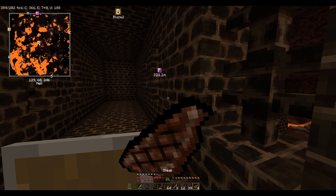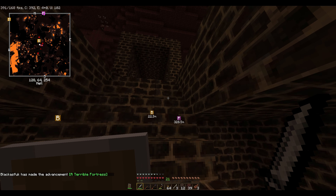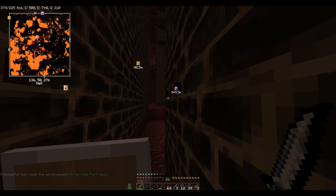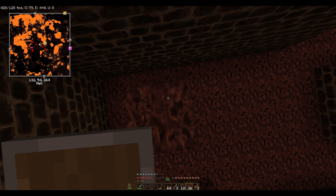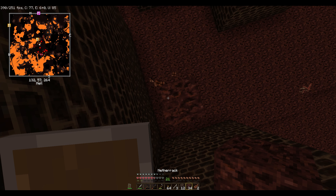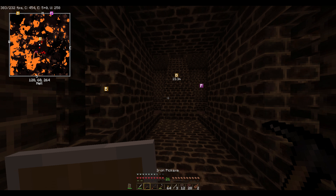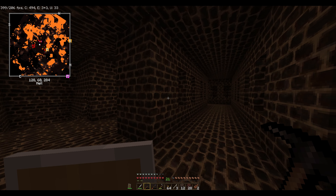Oh god. Something's shooting fire at me — it's a blaze, you gotta get out of there. Get on the deck! I'm so shocked that I just did not die right there — I fell all the way from the top. There's a ghast around here as well, so just be careful. Oh god. How do you hide from one? You just don't — I literally cannot see it, it's ridiculous.